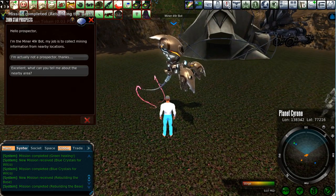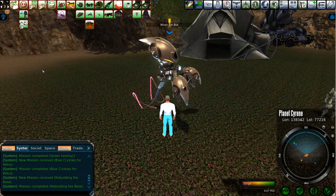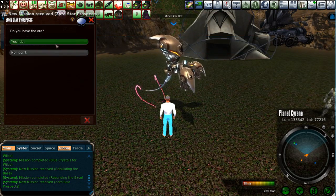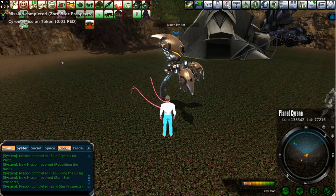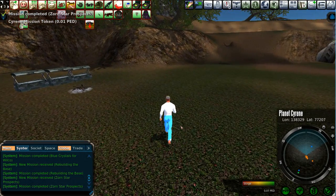The miner bot here is going to ask for a little bit more Zorn Star. He says he wants five Zorn Star Ore — I'm okay with that. I've got it. I'm going to cover where you pick all this up in just a few seconds. The Zorn Star ones are pretty straightforward as well.